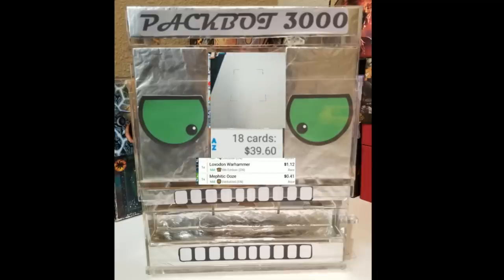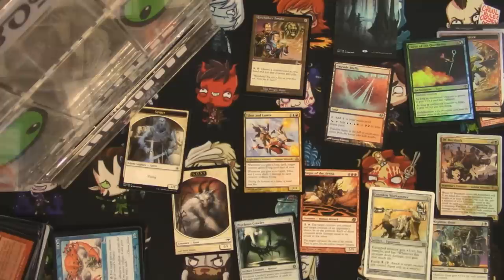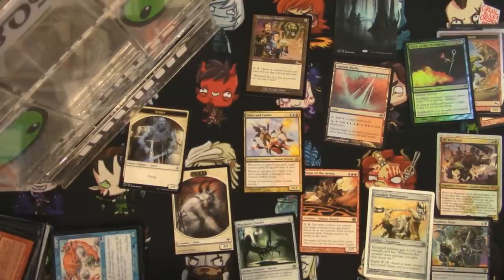Scanning everything up: on 18 cards we got $39.60 worth. Cascade Bluffs was one of the better ones, Quicksilver Amulet, the full-art Swamp was $3.99, and Shattering Spree came in at $6.05. Probably not close to what those packs cost sealed, but I'm just doing this for fun. Thanks for tuning in — make sure to like and subscribe and check out my other videos!